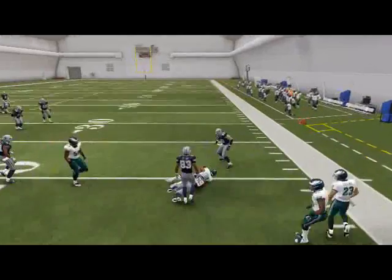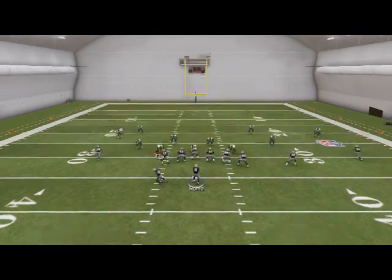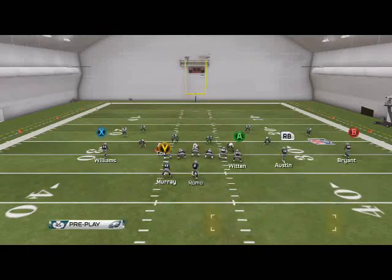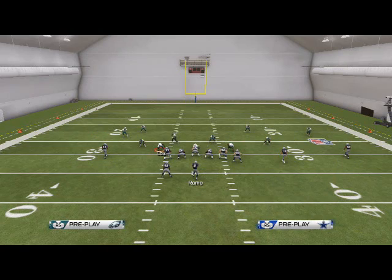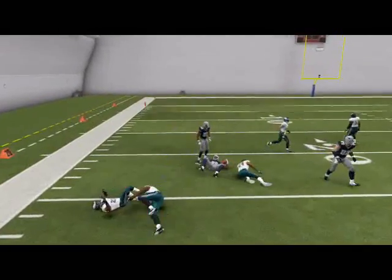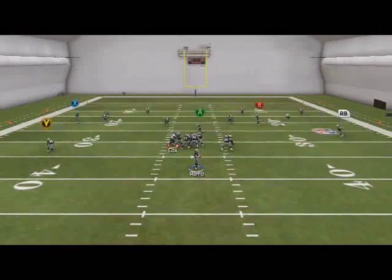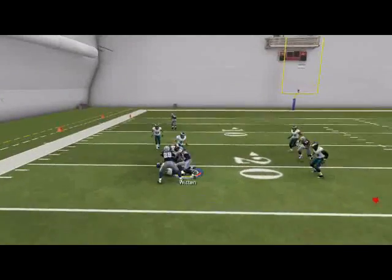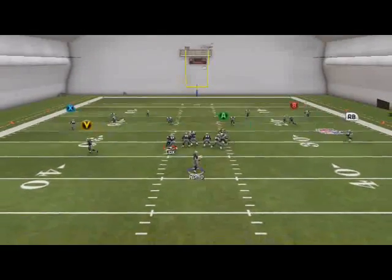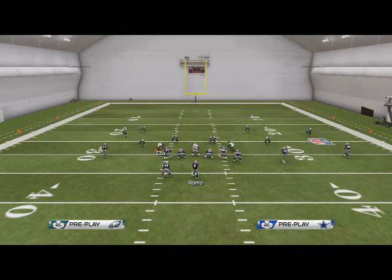It's not as effective against Cover 4, so we would progress to our third read, which is Murray in the flats against Cover 4. The next read I like is Jason Witten coming across the middle — a lot of times right at the point where we're hitting Murray, Witten will be breaking wide open against zone and man coverages. Then the last read is Dez Bryant's route coming across the middle — typically not a great throw, but it does a really good job in combination with all the other routes on this play.